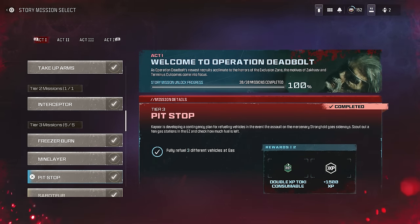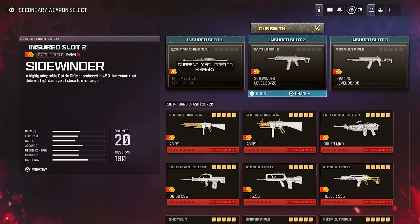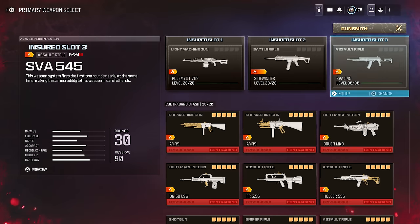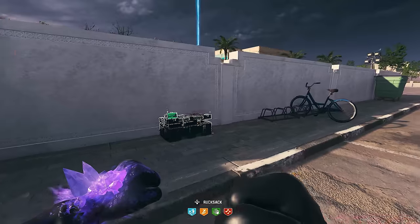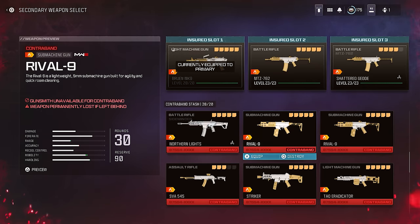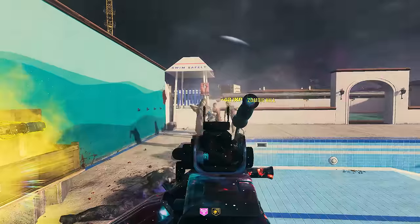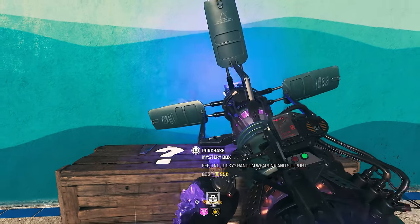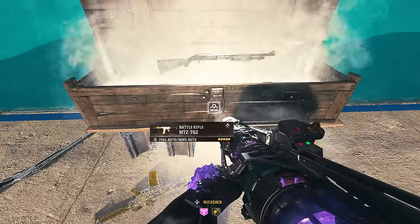Once you start your camo grind, completing your Act 1 missions will allow you to use a second insured weapon slot, meaning you can choose two weapons to bring into your matches. Complete Act 2 and you unlock a third slot, so if you die and lose all your loot, you'll still have a custom weapon slot. You're also able to loot weapons and exfil with them as contraband, and if you haven't completed the camo challenges on them yet, you can bring them in as a second weapon. Having two weapons to grind camos on right away does speed up the grind.